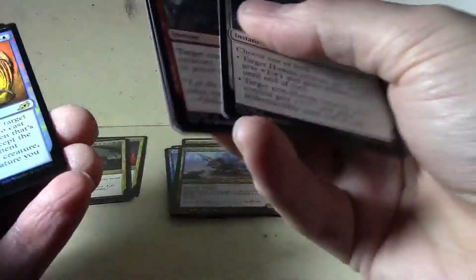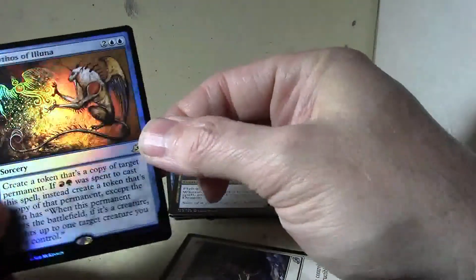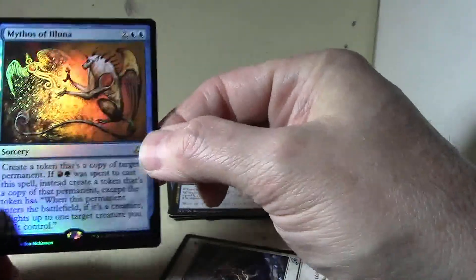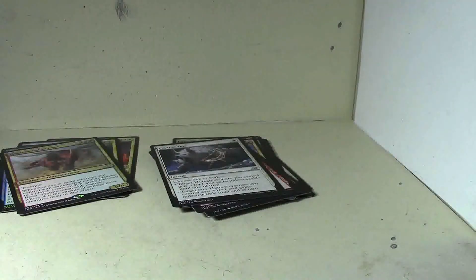Let's see — oh, what do we got? Mythos of Alina, foil rare. It's not a bad looking foil, that's for sure. Let's see what the normal rare is here — Quartzwood Crusher. Fight his wound, Clash of Titans. I like those cards a lot, I like the artwork.